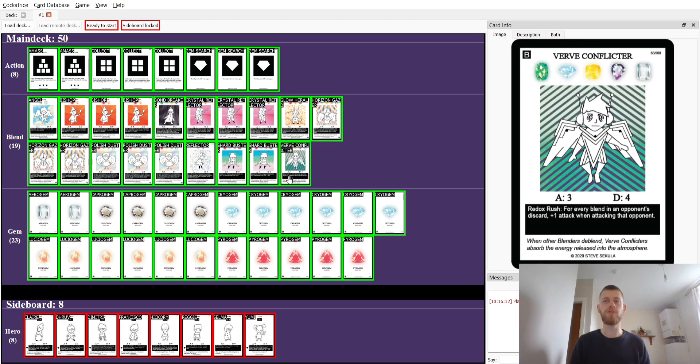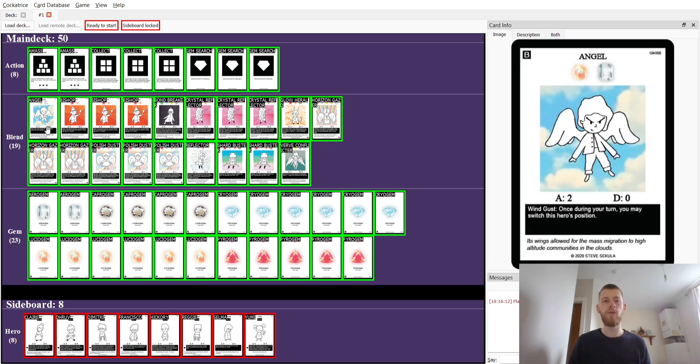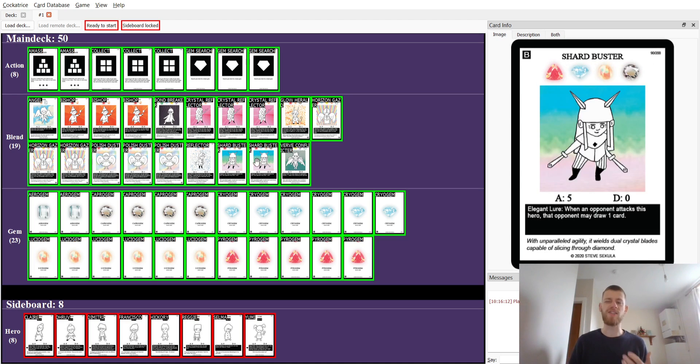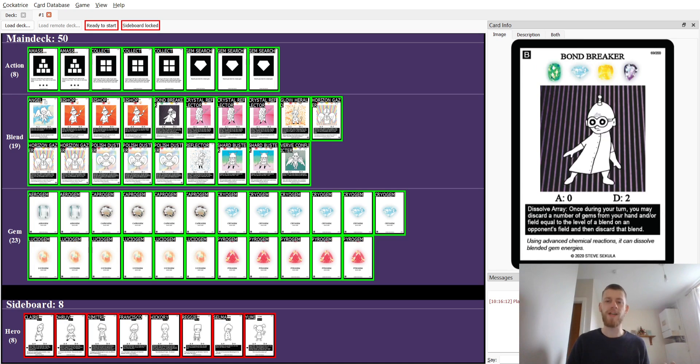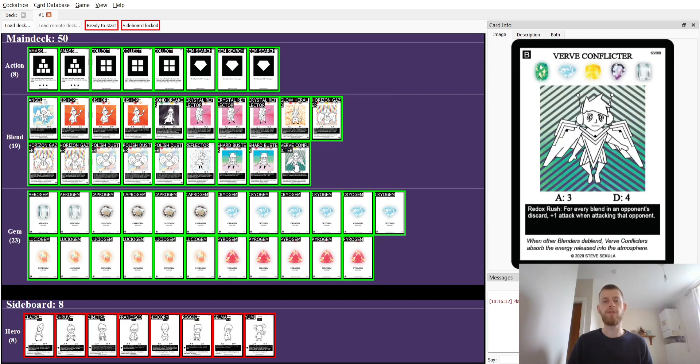With Shardbuster, if we don't consider defenses, we do have Angel included to move around a bit, to get around defenses, and not let the opponent draw too many cards on Shardbuster. Bondbreaker also helps get blends into the opponent's discard pile to attack with Verve Conflictor.